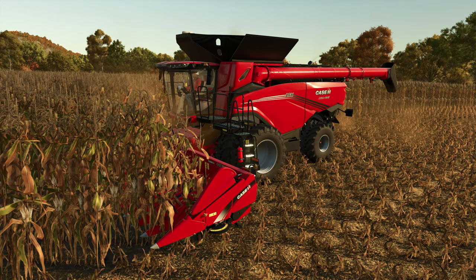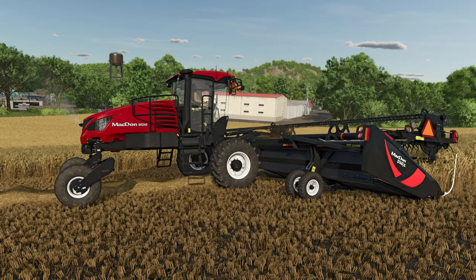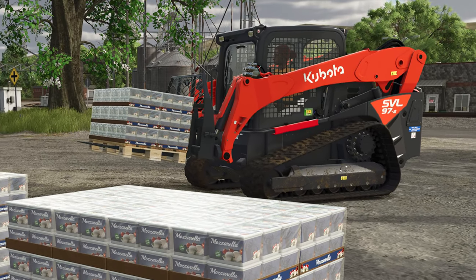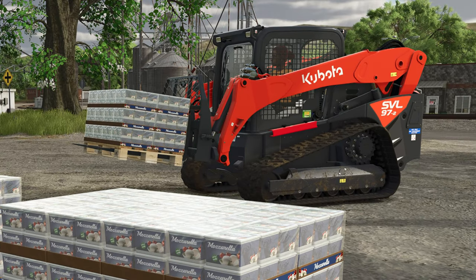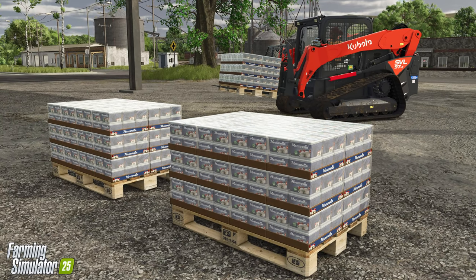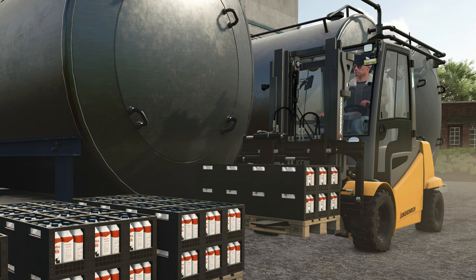We did see a couple of other pieces of equipment during the week, revealed in the Water Buffalo blog. First, the Kubota SVL 972 Skid Steer Loader — a returning piece of equipment originally released in the Kubota DLC, now coming through into the base game for FS25. Secondly, the Jungheinrich EFGS 50 forklift, also available in Farming Simulator 22, looks to be returning again for Farming Simulator 25.